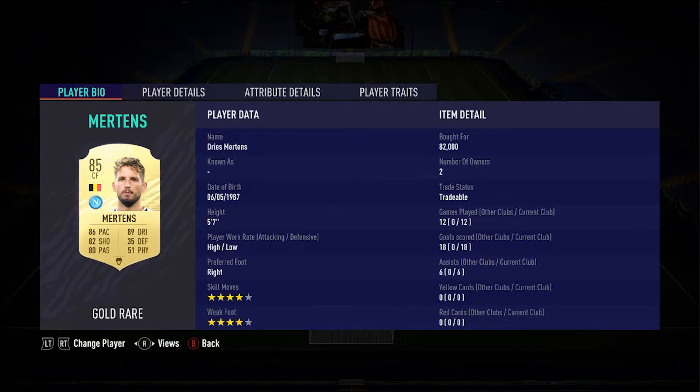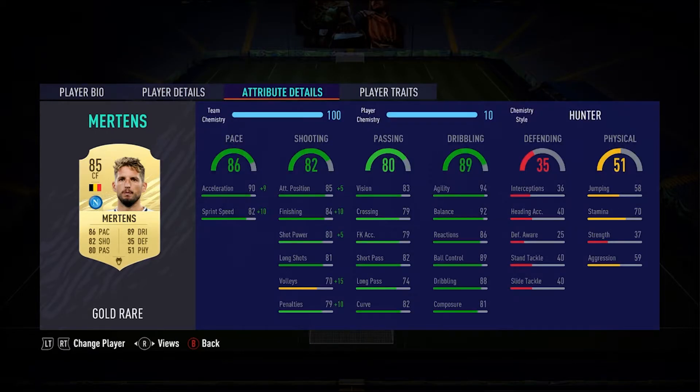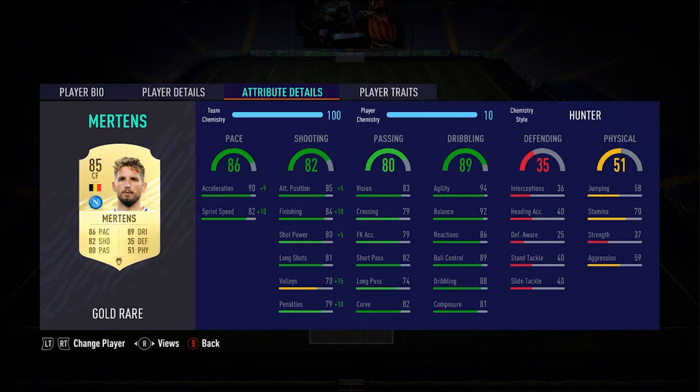I was playing co-op with my friend last night, and we just started going off with him. He doesn't stop scoring — 12 games, 18 goals, 6 assists. 4-star, 4-star, 5'7" high-low. What more could you ask? 94 agility, 92 balance without a chemstyle is insane. He's got a really good shot, great acceleration. That Hunter chemstyle really helps bring that sprint speed up to speed.